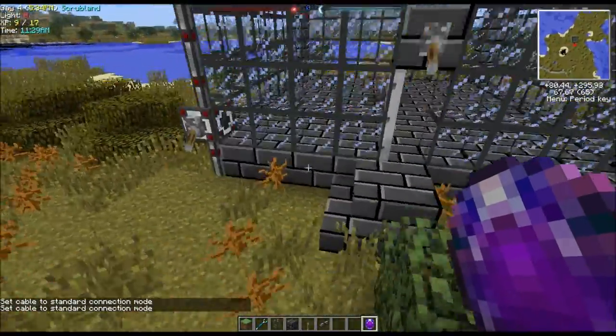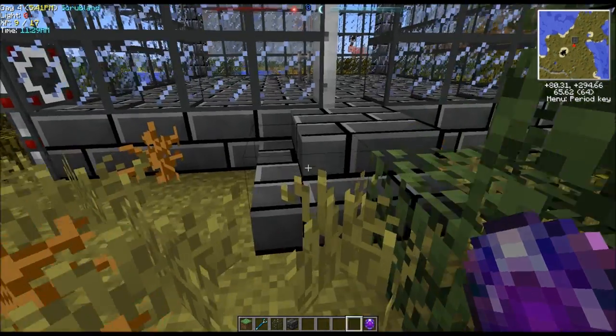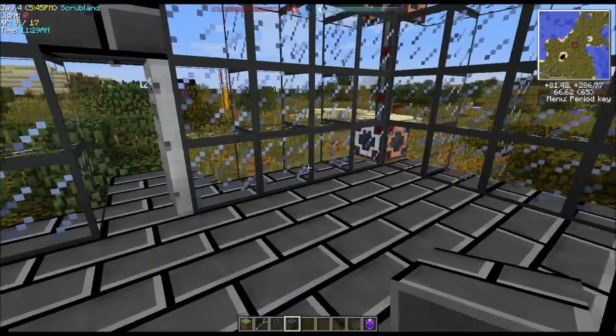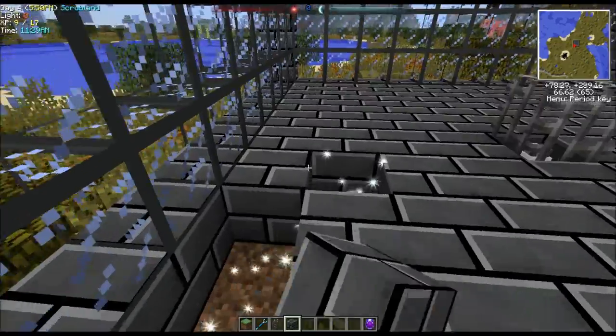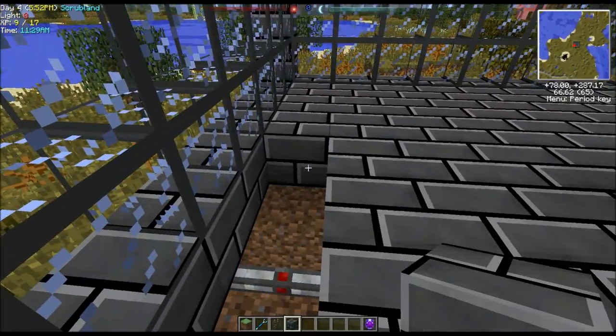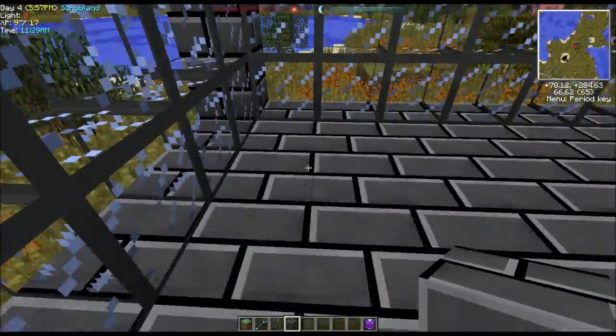The last thing we need to do is make some conveyor belts from Mine Factory Reloaded. Let's pop this floor out a little bit over here on this end, away from where the cable is running.